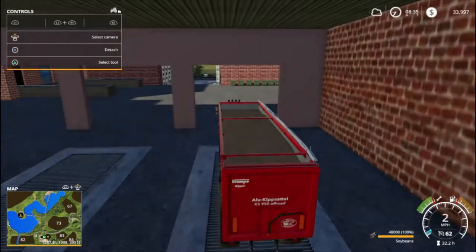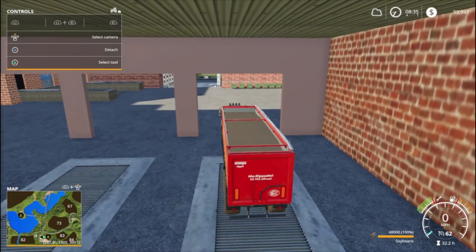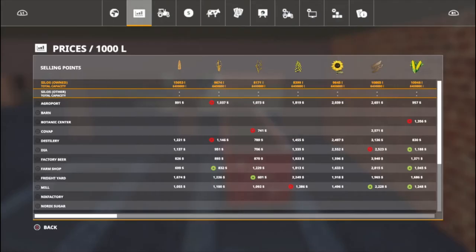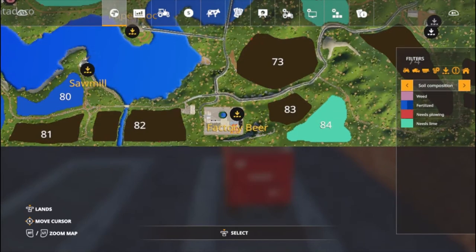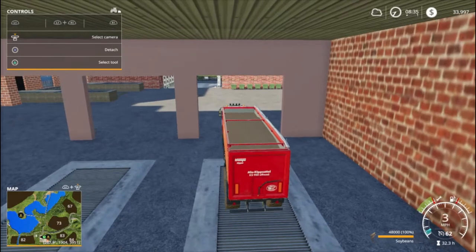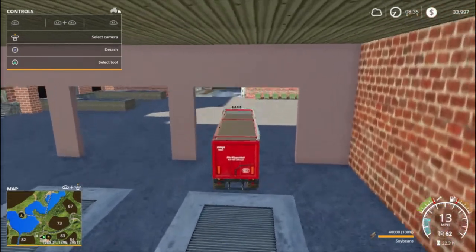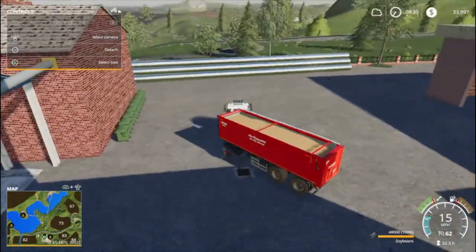Nobody's ever gonna accuse me of being an English Nazi. Now it says soybeans right there next to corn and sunflowers. Beer factory - that is where we are at, correct. That is it, we are at the beer factory. So I have a little square over here, we can try this, let's give it a shot.